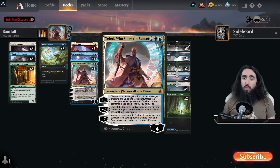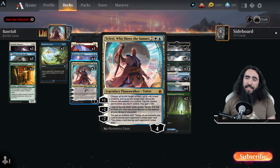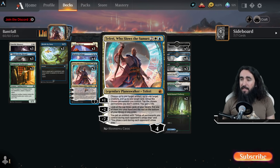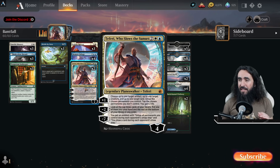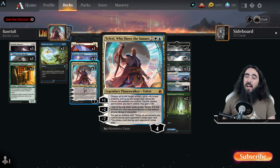With Teferi, you can untap up to one target artifact, land, and creature. In most cases we'll just untap a land and get two life, which is very good for us. Then we can look at the top three cards of a library and put one into our hand. And if we ever get to the minus seven, we untap everything we own every untap step and draw a card every draw step — that means ours and our opponent's.